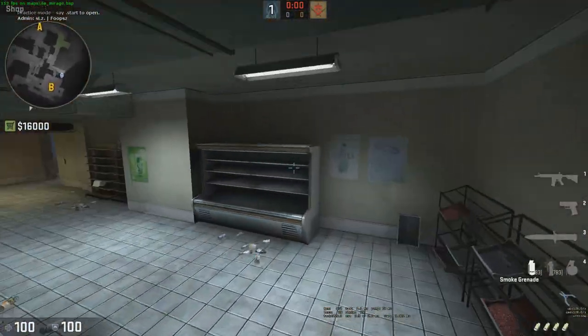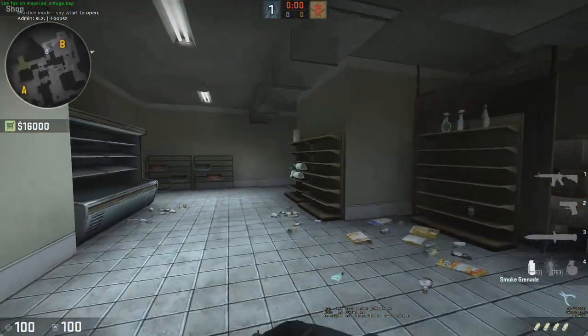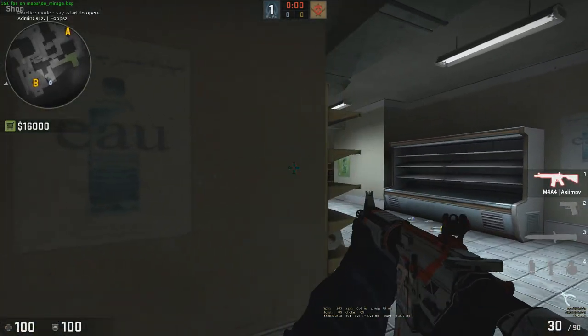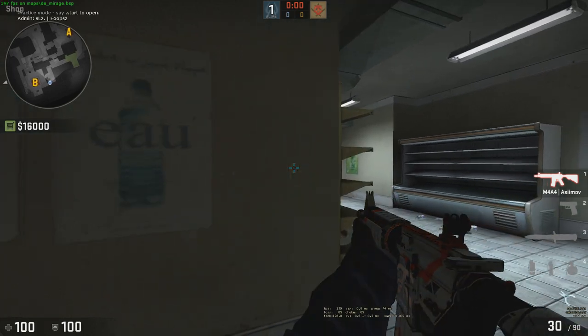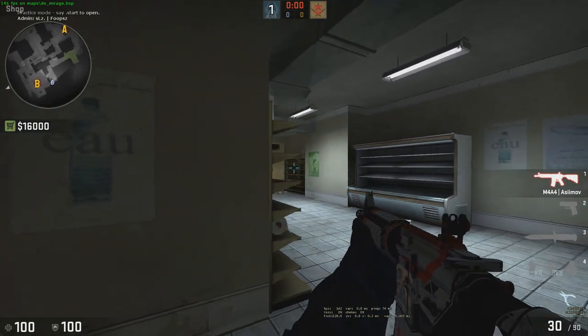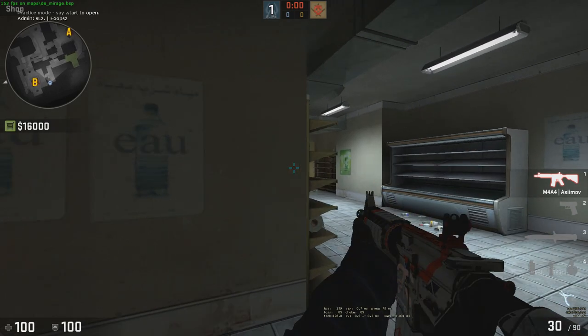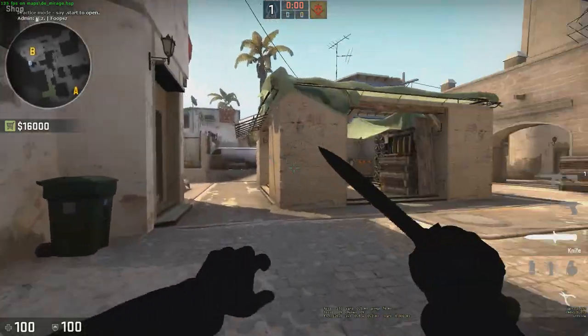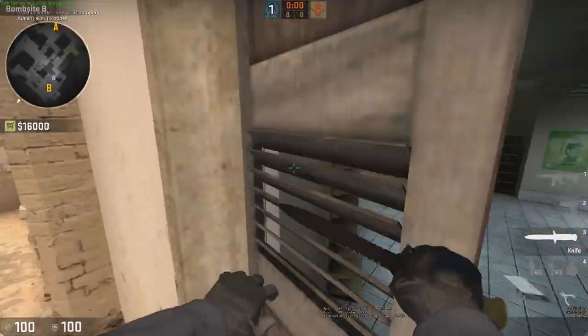Same thing with coming in here. Say you know there's a guy around this corner. Or say you know you're playing here and you know there's a guy in the market — you don't want to just peek and stay right here because he can actually shoot you from right there. So you just want to take it slow, peek, maybe peek a couple shots right there, and then a couple shots right there. Couple shots right there. So that's tip number two.